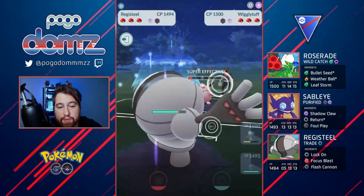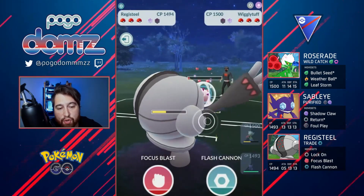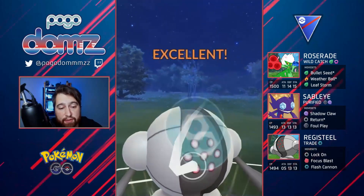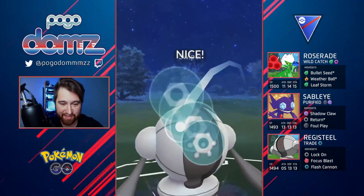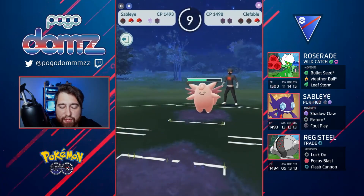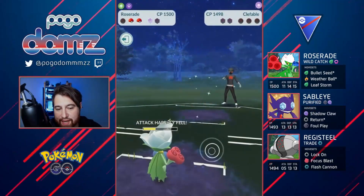Jumping into these battles — we had a Machamp lead and then they switch into a Wigglytuff, so we jumped right into our Registeel to knock it out. The whole idea is to undercharge if we need to and then completely farm down so we have something to throw at this Machamp. Machamp comes in and we were expecting them to shield — they don't, which is very surprising. Roserade comes in, Leaf Storm goes off, and boom — knocks it out. GG with that match.